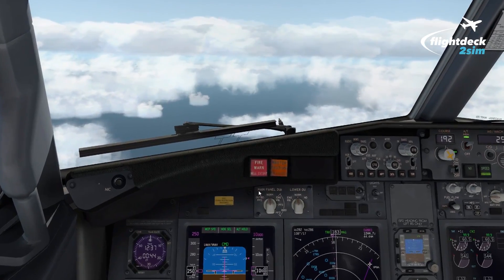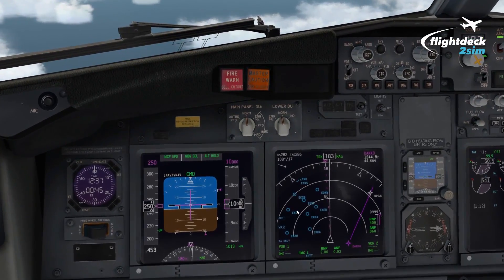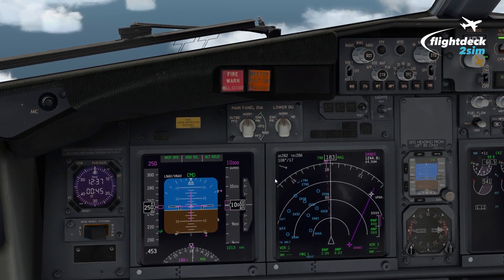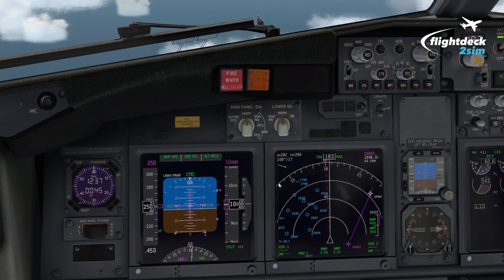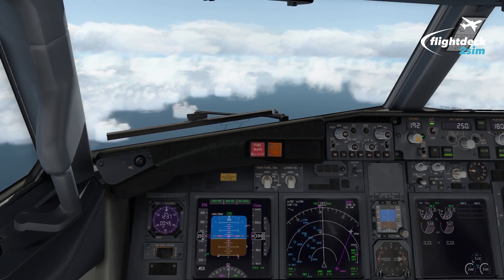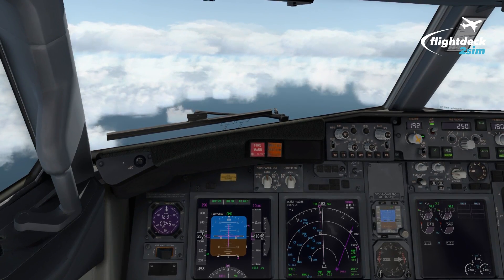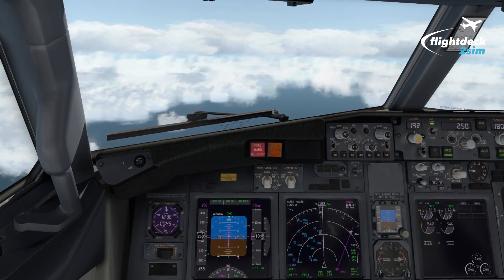The next plan of action would most likely be to divert — we certainly cannot continue to London Heathrow. The crew would go through some sort of decision-making process. Our present position just to the west of Denmark means we'd probably make a left turn. We have Billund here, and Copenhagen is around 160 miles to the west as well, so there are quite a few suitable airports. We'd divert to the most suitable one and get all the medical assistance required. And that's the end of the Rapid Depressurization and Emergency Descent tutorial. I hope you found that interesting and learnt something new. Don't forget to like and subscribe — I'll see you for another tutorial and livestream very soon.